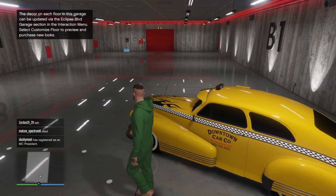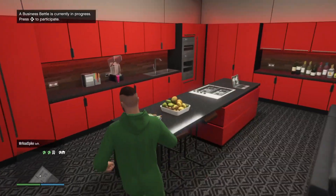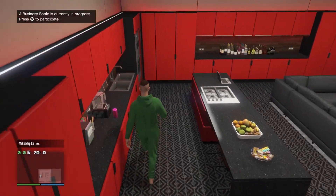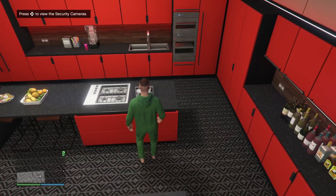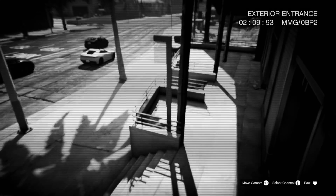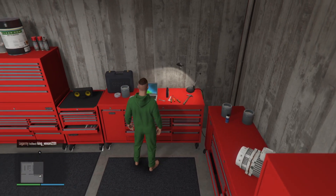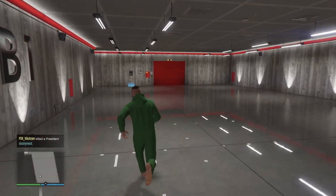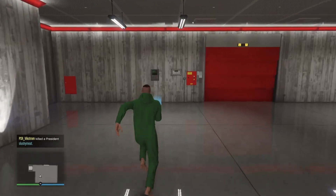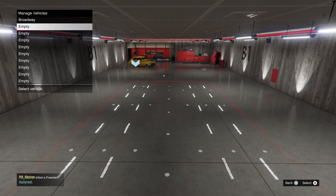The interior looks pretty good — it's something different from what we're used to, which is always a good thing. On each floor in the back you will have a room with a kitchen and a TV that you can watch. You'll also have a laptop you can use to watch the security footage — the front of the garage, the roof, and so on. There's also a laptop you can use to go on the internet. Pretty standard stuff, and for the rest of course it's a garage, so don't expect that you can do a lot of things in here.